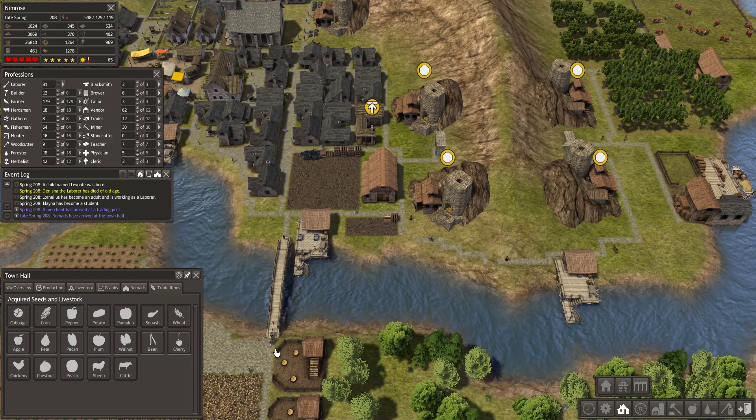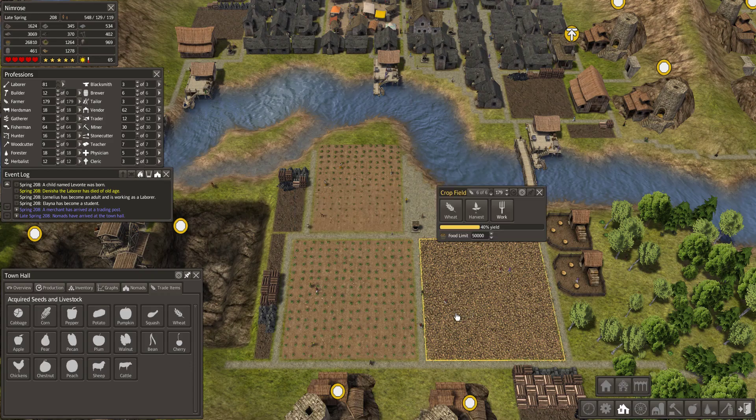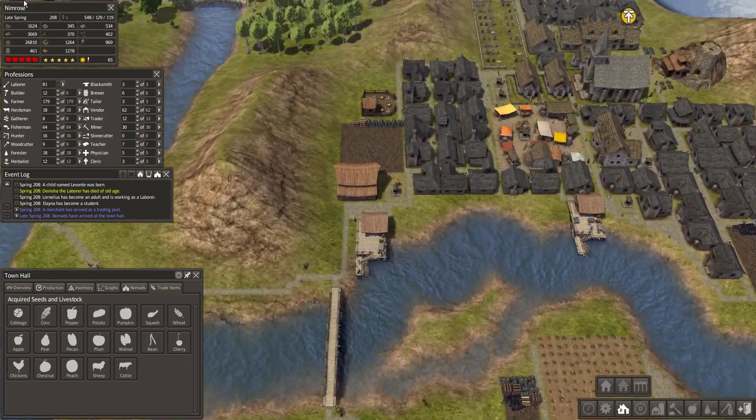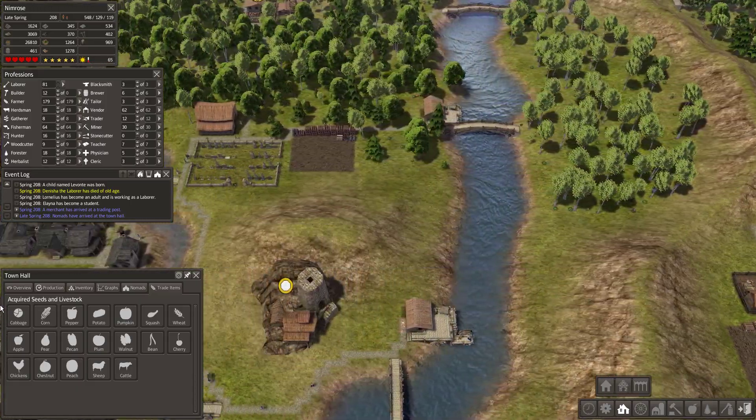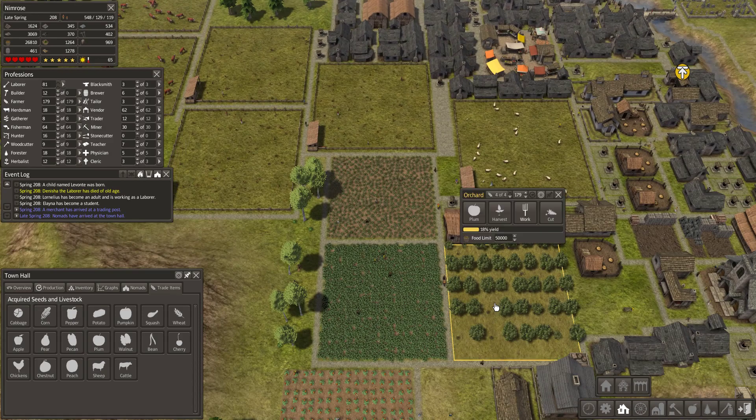Once you own a seed, you can create farms or orchards for additional food income. Here you can see some farms, and here is one orchard.